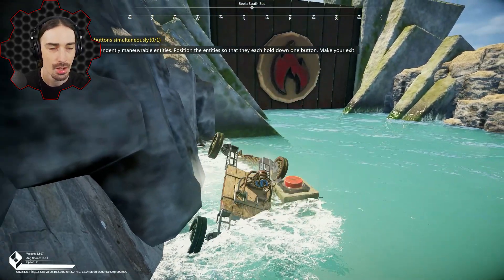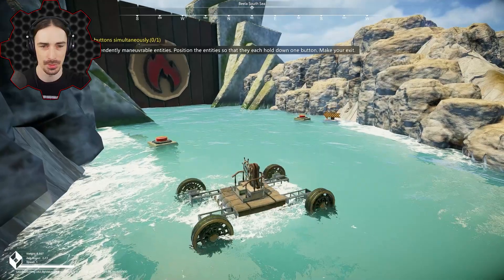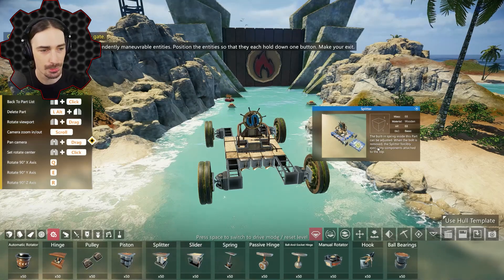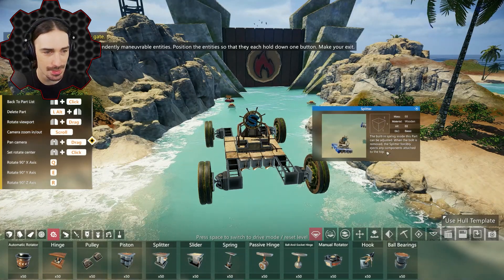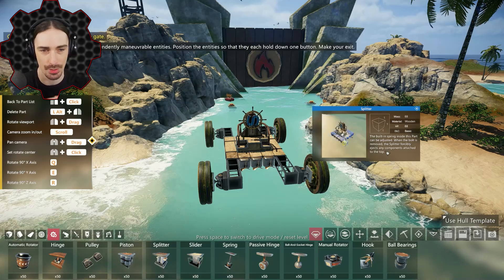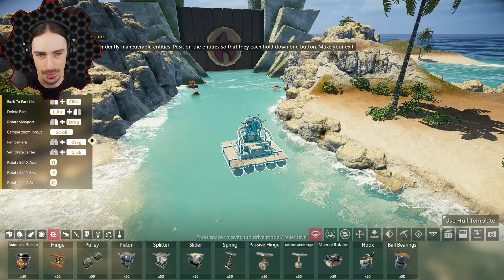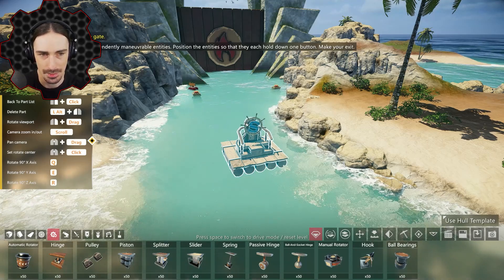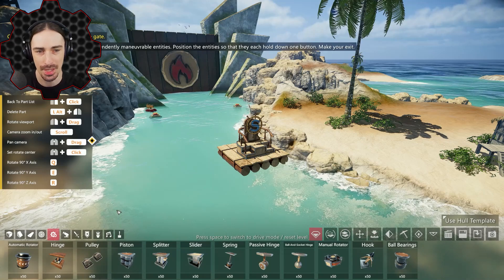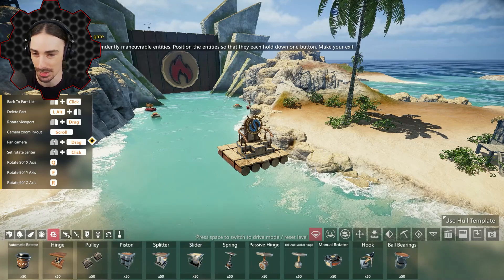Do I have to hold them down and separately drive through the gate while they're still being pressed? We have a part called a splitter — when the bolt is removed, the splitter forcibly ejects any components attached, and I believe separate parts retain their controls, so you can create remote-controlled parts. We're going to start from scratch: an initial base boat to drive through the gate, plus two button-pushers that deploy and push the buttons independently.